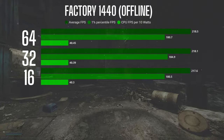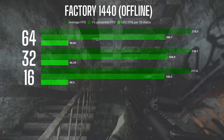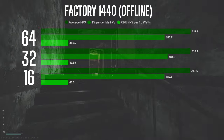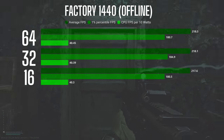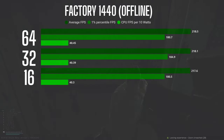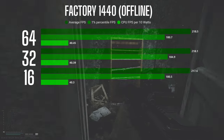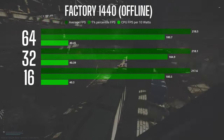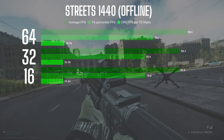Taking these three configurations into factory offline, I ran a route I've created through factory that I use in all my tests. There was basically no difference between 16, 32, and 64 GB of RAM. When it's just loading the map with no AI, it looks like 16 GB doesn't have any trouble loading everything it needs to, and there is no bottleneck in terms of RAM. Factory is a pretty small map with not a lot of assets to load.